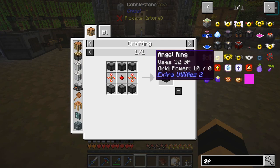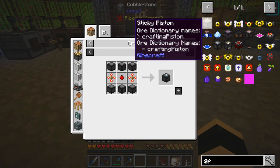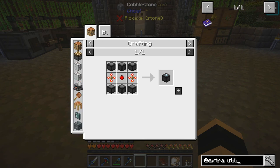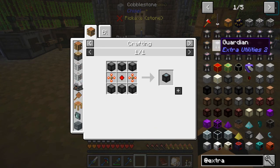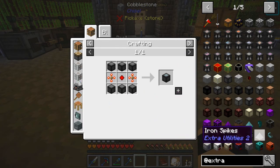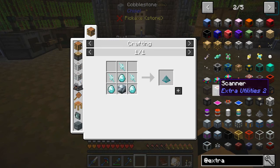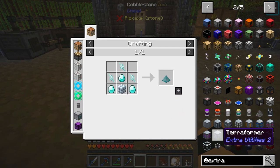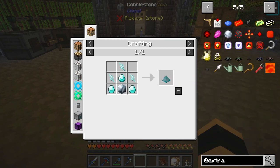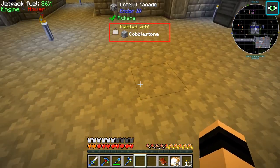The angel ring uses 30-odd GP, and I'm actually wondering do we actually need GP - is there anything in Extra Utilities that we need to be worrying about? We've got it up our sleeve anyway for future reference. If we do decide we need it, we can put the water mill anywhere we like. So maybe we'll scratch that for now.